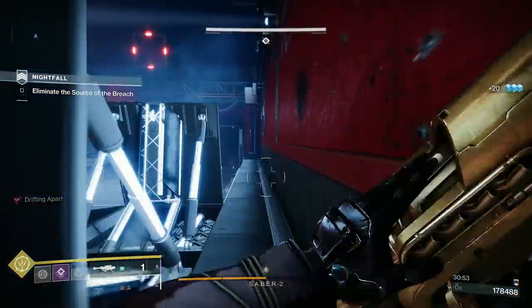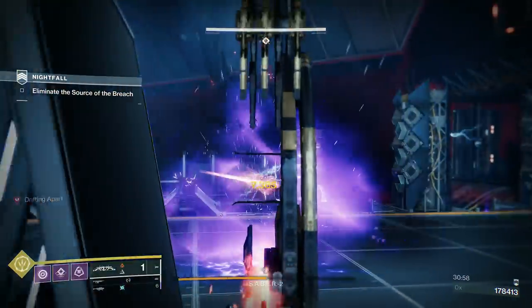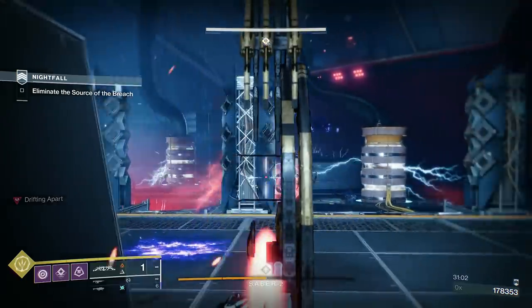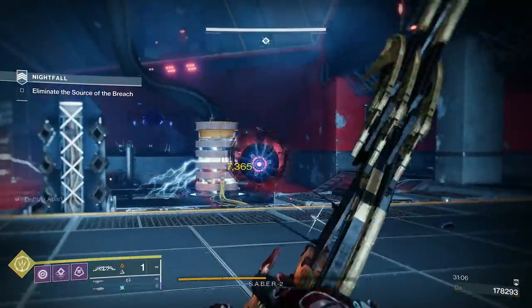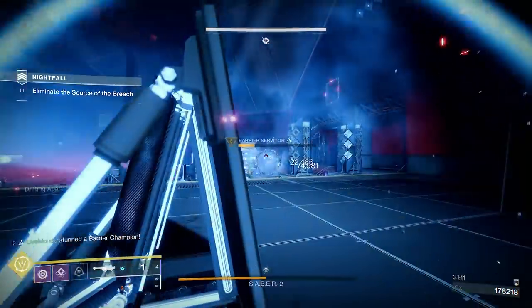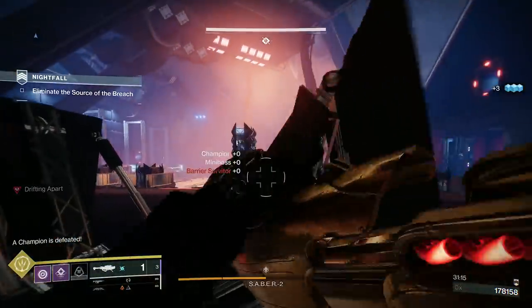You do damage to the barrier and he'll just move the opposite way into cover. You can't put a rocket on him straight away because of that dodging movement — the minute you fire he'll just dodge. Now he's in front of cover and can't go back there, so I'm going to dodge, get him out of there.